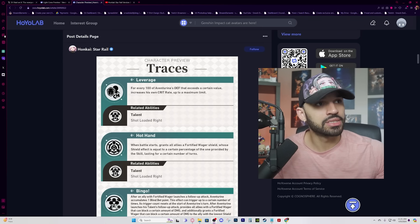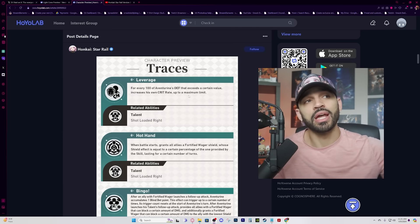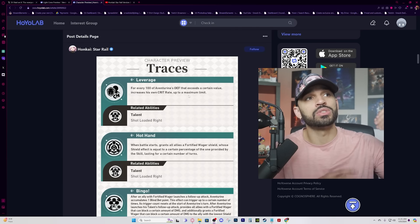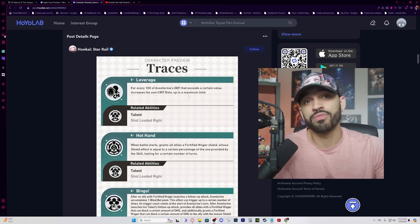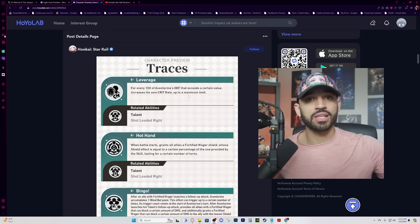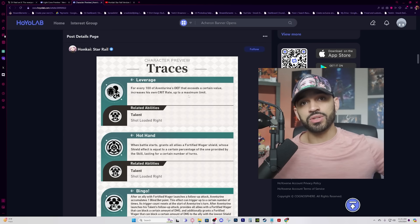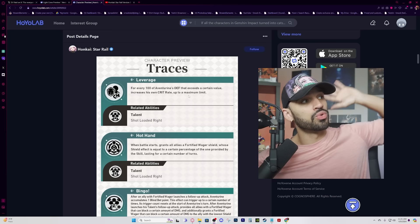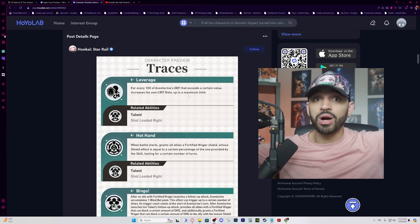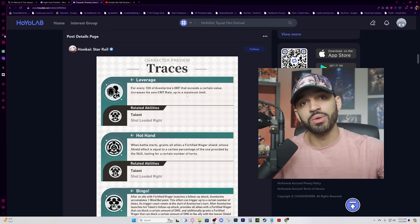Let's start with his traces. For every 100 of Aventurine's defense that exceeds a certain value, it increases his crit rate up to a maximum limit. They don't provide the numerical values — they always wait until the last minute in case they want to nerf or buff it before it goes live. Once Hoyo drops a character, they will not change the kit ever again.